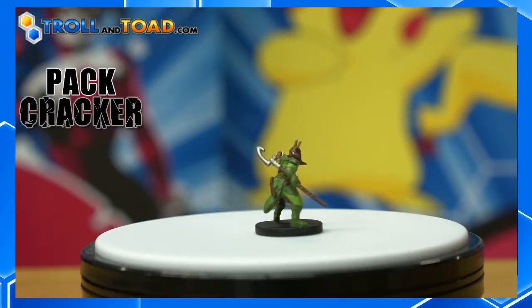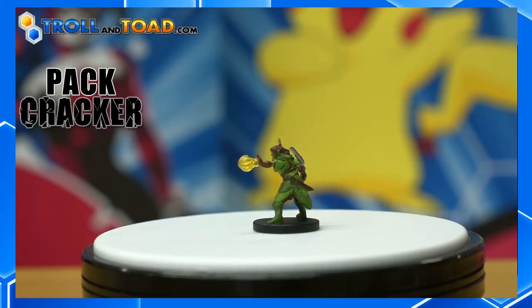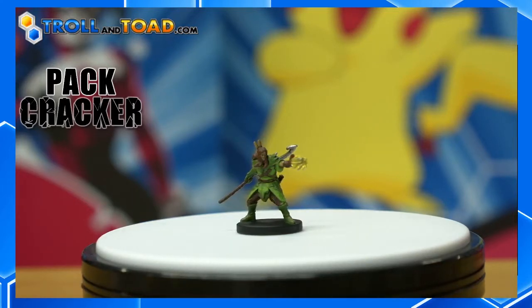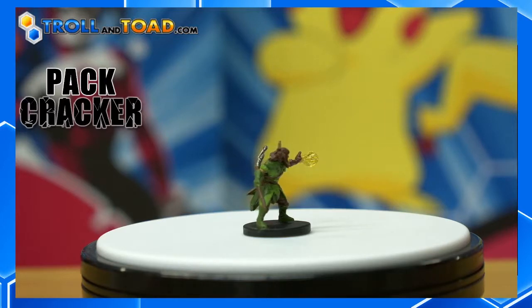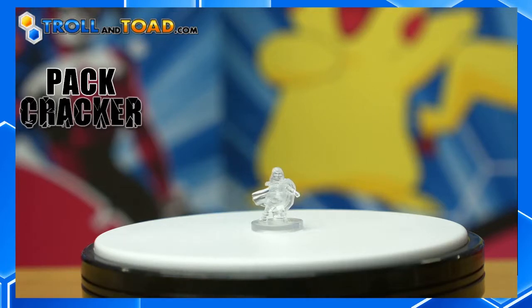There's actually a seventh mini in here that I did not know about — it's hidden by the paper. And like I said, this is the D&D Icons of the Realms Epic Level Starter Set, which continues the adventures of the six heroes and includes an alternate clear version of the Halfling Thief — I prefer the word 'invisible.' It looks like his arm has fallen off in the package, so we'll show it anyway since he's invisible. I do like the invisibles — these are a really cool concept.